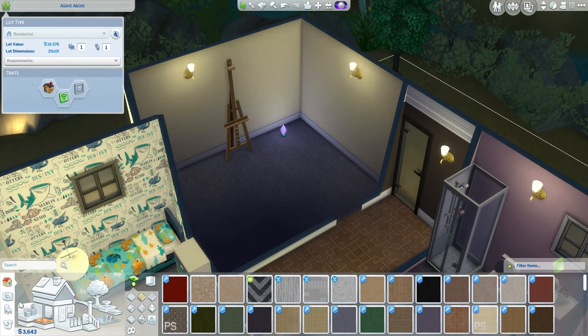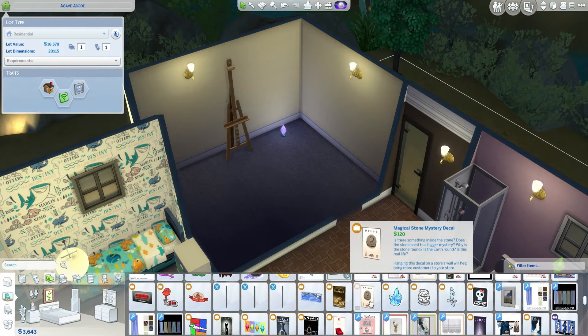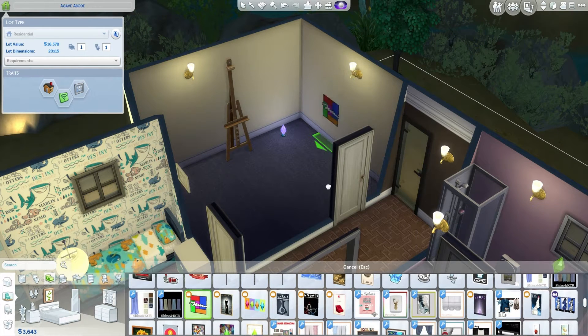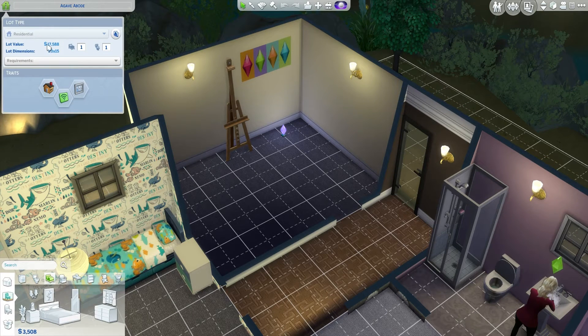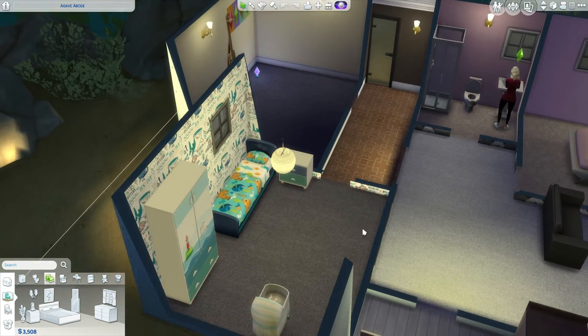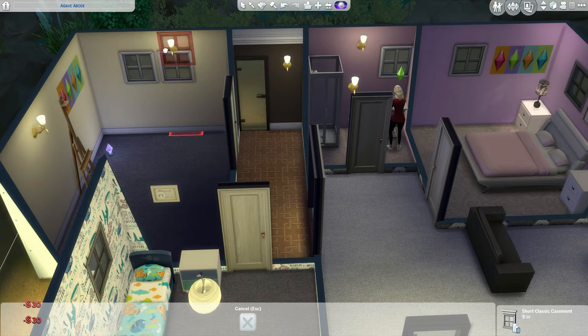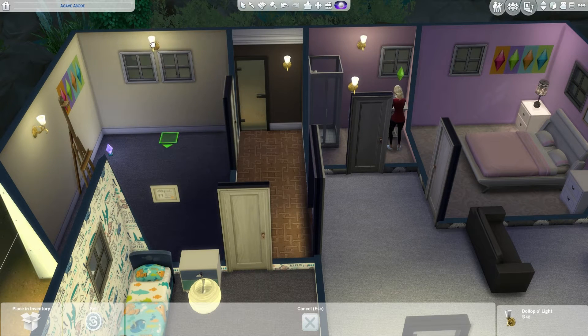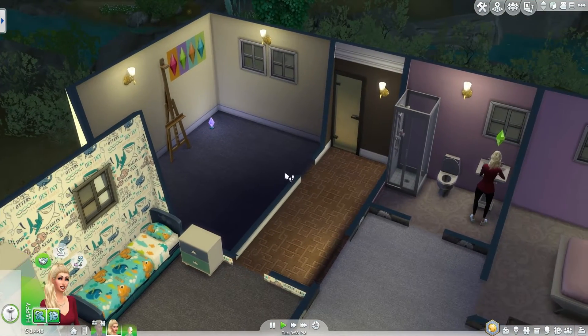Then we can hang some pictures up so it looks like an art studio. We'll get some carpets. I'll turn off the grids because they do my head in. We're going to get some pictures to hang on the wall so it looks like she's done some lovely art. Let's do some plumbobs here. So how much does that give us now? We're at 17,000, so we need to get another 12,000 or so. We've done the house, which is freaking awesome.